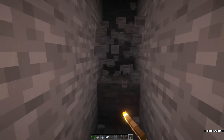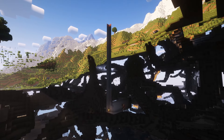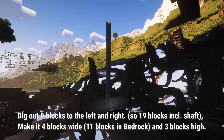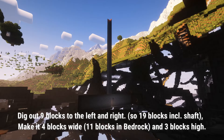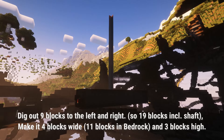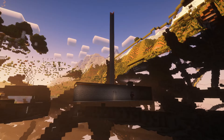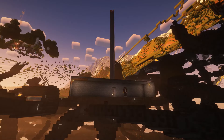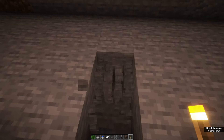Once you're down here, place down a torch and dig two blocks in any direction. Then dig out nine blocks to the left and to the right, making a room 19 blocks long including the block where you started. Dig out four blocks in front of you as well and three blocks high, making a room of 19 by 4 by 3 blocks. In Bedrock edition, dig out 11 blocks in front instead of four because you'll need a lot more villagers.